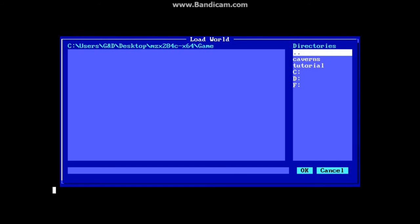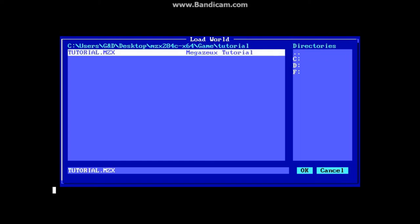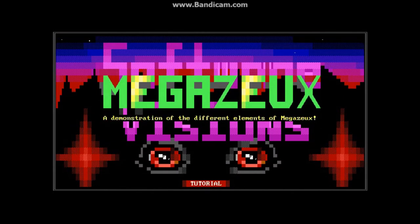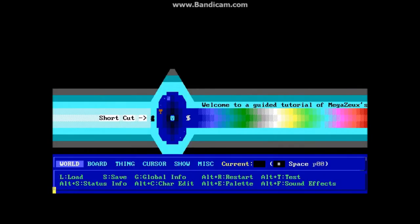Now if you want to go in and actually edit a game, you can do that. You begin the same way as playing a game — you go to the game itself, it shows you the title screen, and instead of pressing P to play, you press E for editor. And that takes you to the game editor.